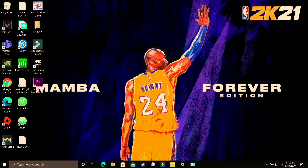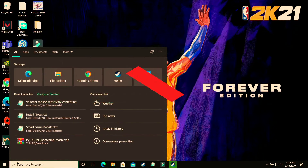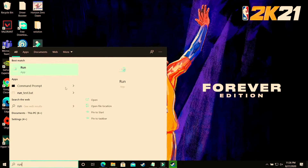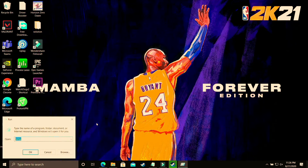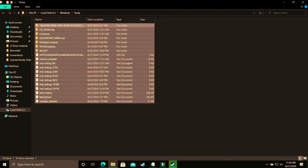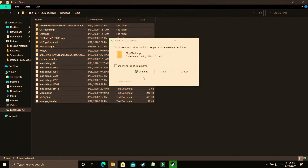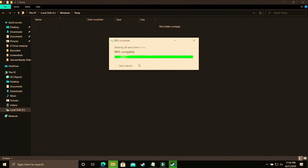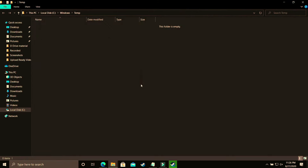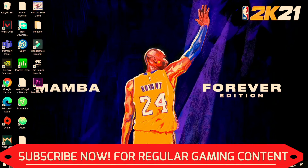This step will provide a temporary boost to your PC's performance by deleting all temporary files. Open the Run app, type 'temp,' and click OK. You'll see a folder of temporary files — I have 19 files since I recently cleaned mine, but you may have many more if it's been a while. Select all, delete them permanently, click Continue, and skip any files that can't be deleted because they're in use by background processes.